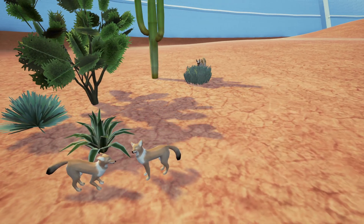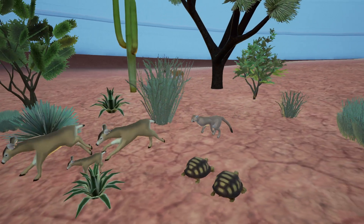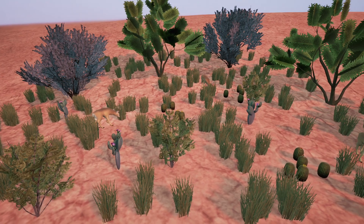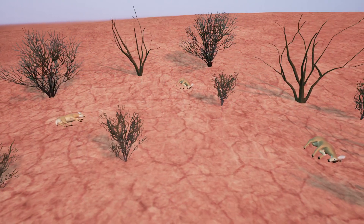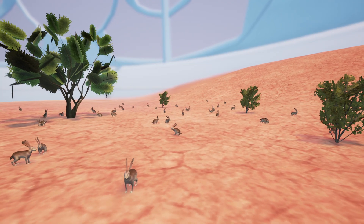Start out with an empty biodome and choose which plants and animals will bring it to life. But know that life is hard. You'll need balance to ensure your ecosystem's best chance at survival.